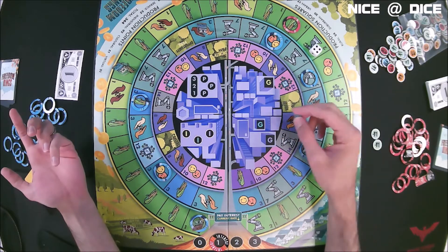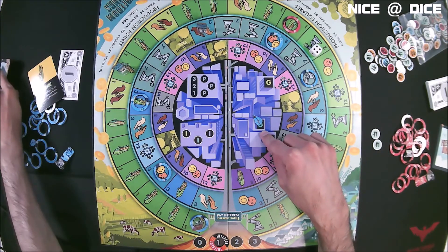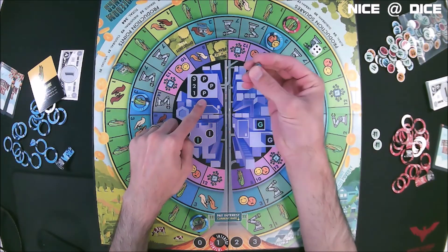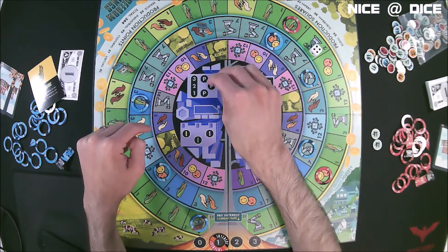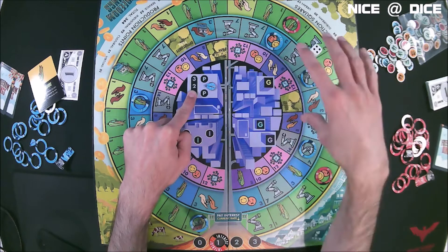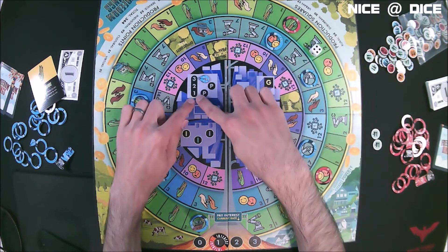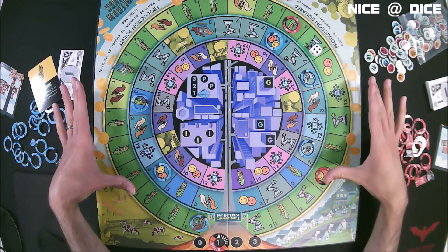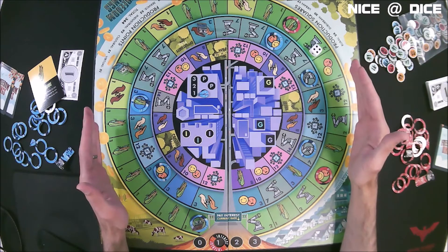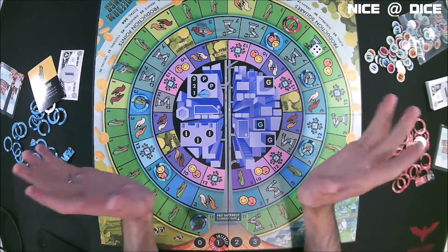Or he could land on one of the Gs — G stands for goal — and he could switch out his goal card: reveal what his current goal was, put it aside, and secretly pick a new one from the remaining cards. Or he could land on one of the Ps, working off the suburban ring and landing on the P pointing to the number two, adjusting the value of all properties in that ring up or down by two. For the urban ring it's up or down by three, for the rural ring it's up or down by one. That's a great strategy, especially if you consolidate from rural to suburban to urban, then boost the urban property values by three and sell them off — you can make a ton of profit.